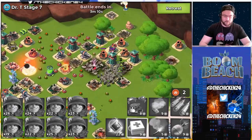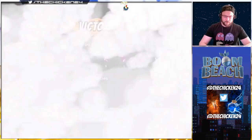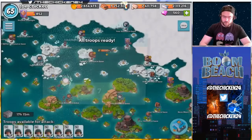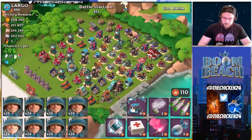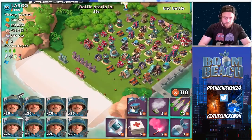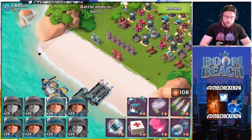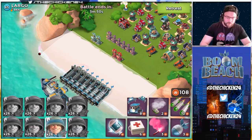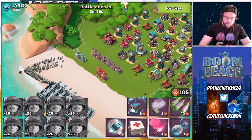We struggled mightily in the previous Dr. Terrence that we did with all riflemen, but now that we've got this new chicken strategy going, I think we should take on Largo — this base I've tried to take on for what seems like months. The riflemen are going up! We're going to do the reverse rifleman — very advanced tactic, very advanced. Definitely don't try this without doing a friendly challenge or practicing first.